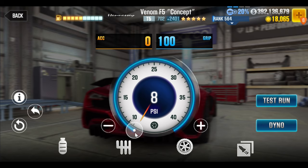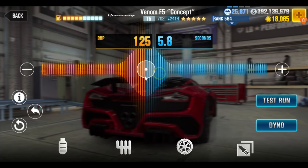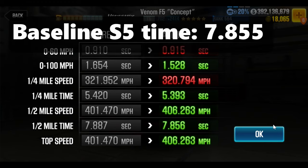Each individual stage six is not going to do as much, because there's just not that much time to play with here. You will need stage sixes to get to the fastest possible, but at stage five only it is already impressively fast. It likes the 0-100 2.0 final drive and a pretty decent nitrous duration, like 5.1 to 5.2 or so. That's just for maximum EVO. It doesn't necessarily translate to the best performance, but 7.856 on the dyno at 406 miles per hour.